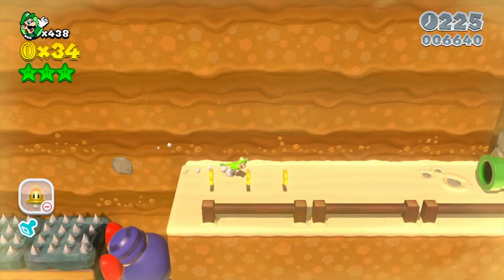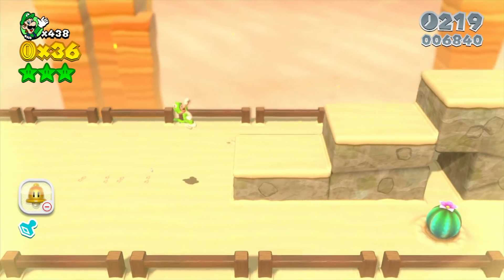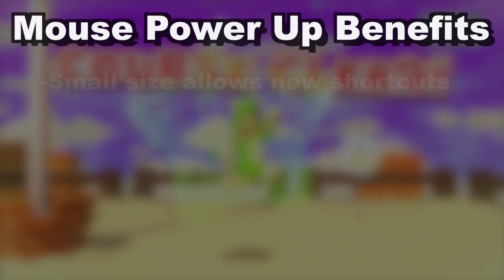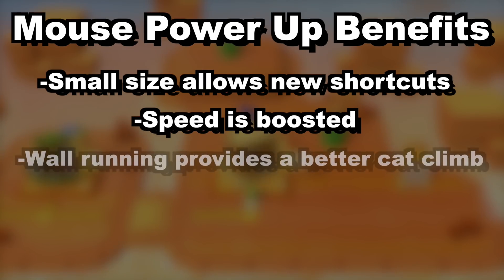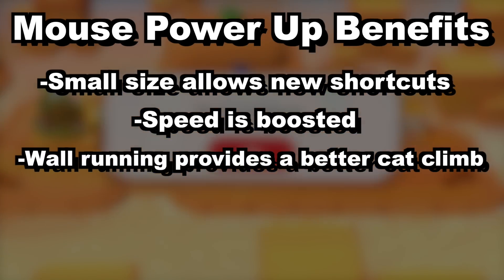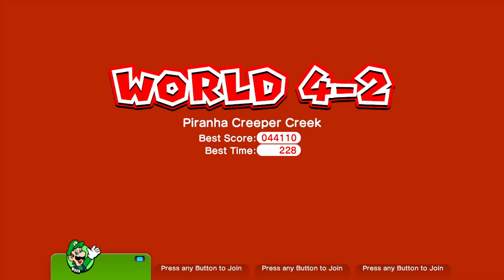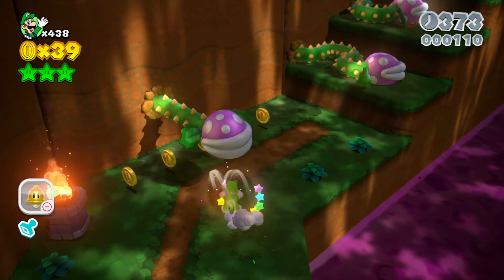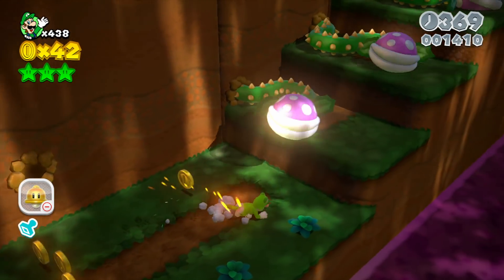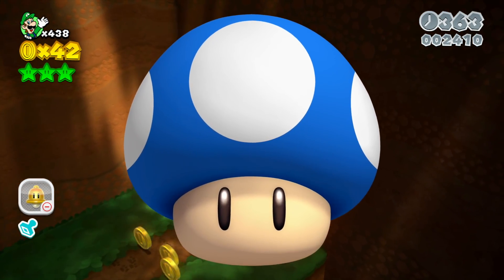On top of that — this is completely random — but I think they could do an entire level made out of cheese, with little holes that only mouse power-up Mario can go through. Also, the main selling point of 3D World is the cat suit power-up, and I think it's kind of cute to have a cat-and-mouse sort of thing. The mouse power-up would make characters small but could also act as a speed boost, and if you wanted to get really advanced, you could run up walls — kind of like a buffed cat suit.